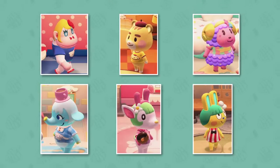First of all we have Rilla, who is a gorilla — nice little rhyme there — and Rilla is a peppy-type villager. Next we have Marty, who is a cub-type villager and is a lazy little cub. Next we have Etoile, who is a normal sheep. Then we have Chai, who is a peppy elephant.